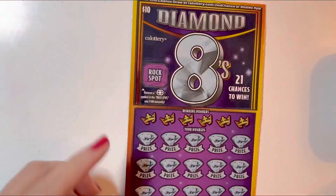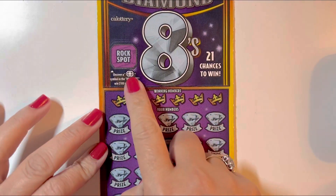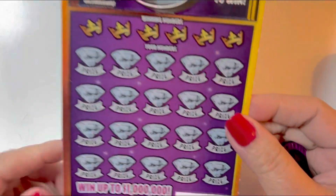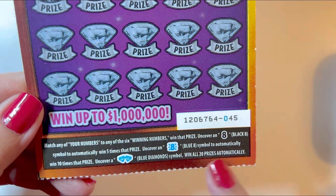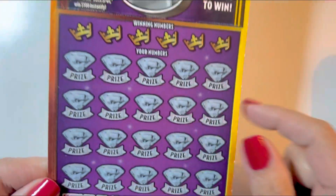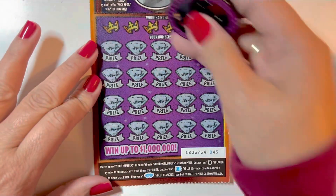This is a $10 ticket. We need to find the emerald rock spots, and the black 8 times 5, and the blue one is times 10, and the diamonds win all the prizes here. Okay guys, wish me luck. Thank you. Let's scratch.